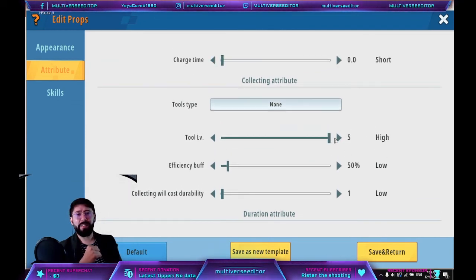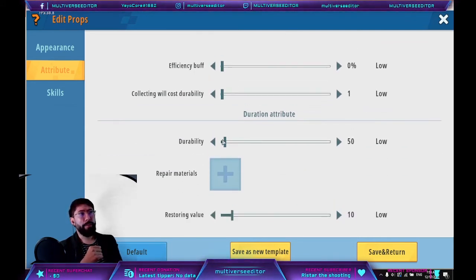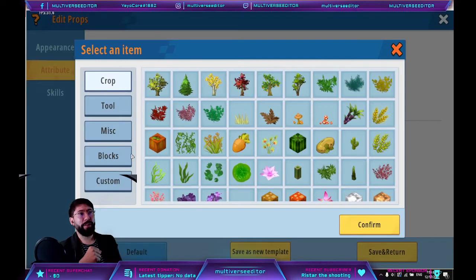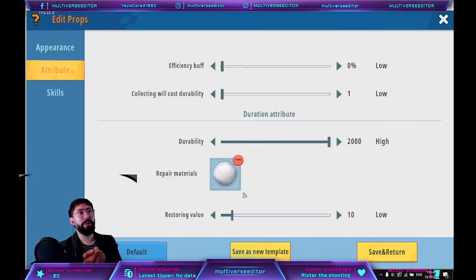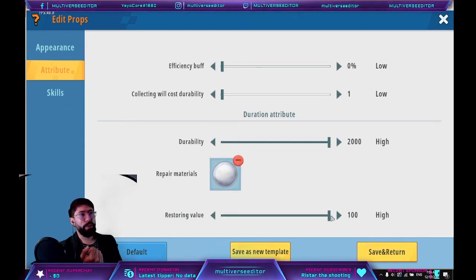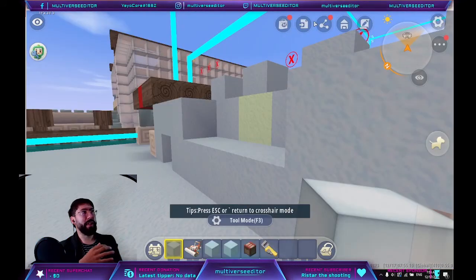The tool level — if you put 5, it gets a special skill. Keep it at 1. Very important for a shooter: make sure the durability is high, and set repair materials to something available in-game — for example, the same weapon. In case the player needs to repair the gun, use repair materials, the restoring value should be high, and set how many items are needed — for example, 1 item to repair.